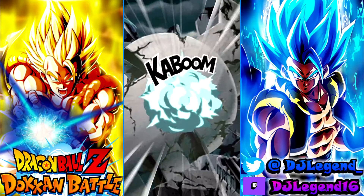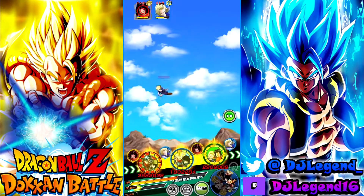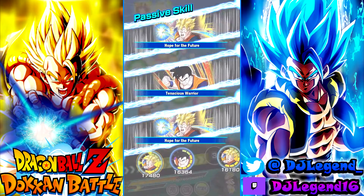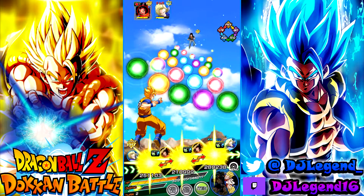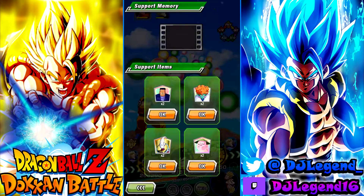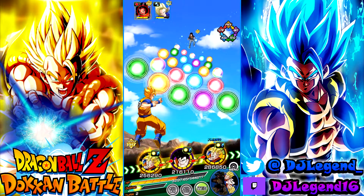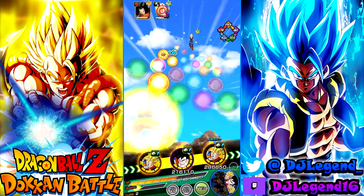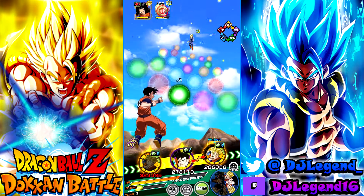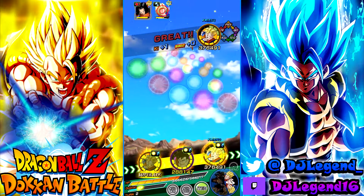I was debating whether to bring 17 and 18 to Future Gohan because they have the same buff for Future Saga, but decided on Future Gohan because of what we're tackling — we're doing future stuff. Future Gohan is actually bad right here because he has no Future Trunks on the rotation, so it's a bad turn. I'm gonna save these ki orbs for Trunks because we want to see what he can do.